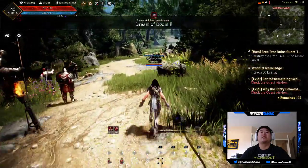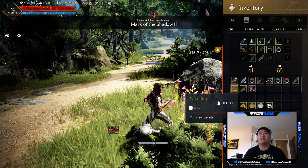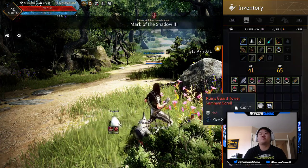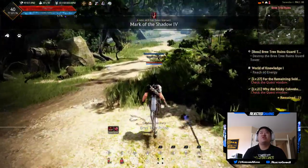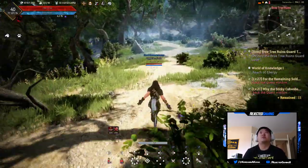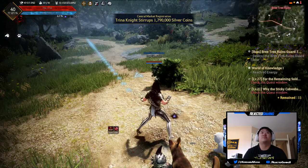I think I'm gonna leave it at that for now and we're gonna test out all of these things. We have a scroll now, so we're on a boss — it's the Bree Tree Ruins Guard Tower. I'm not entirely sure what the heck this is, but it's something.